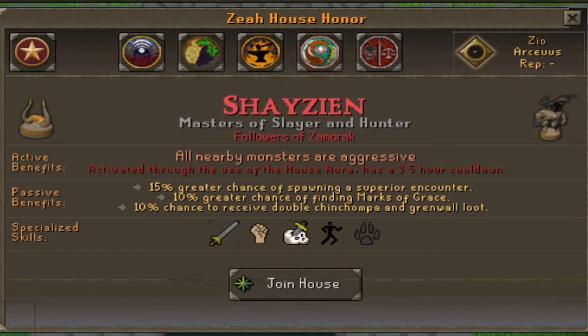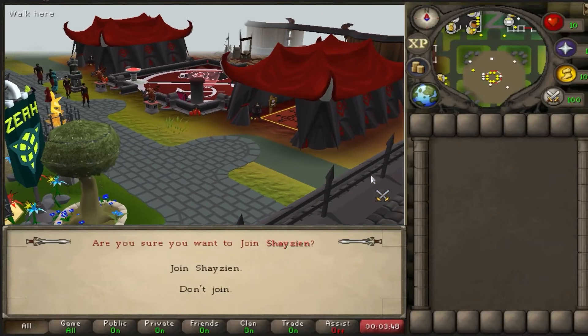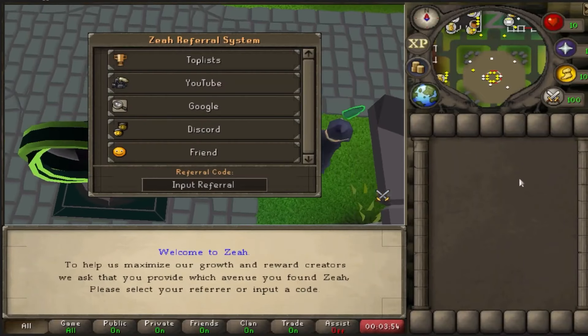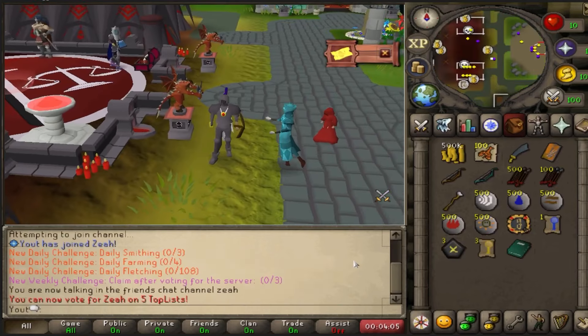The aura makes all monsters aggressive to you, with passive benefits of a 15% greater chance at spawning superiors, more chances at marks of grace, and chances at double chinchompa and grenwall loot. Pick your house, and don't worry, you can change this later on in your account. When you are briefed here, make sure to click YouTube and then click my name Eggy for a huge starter pack.